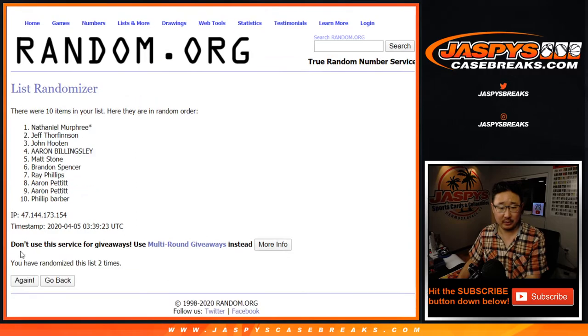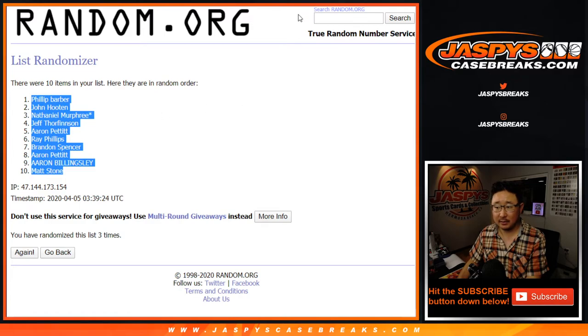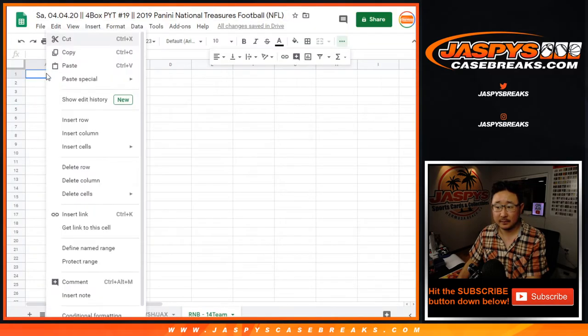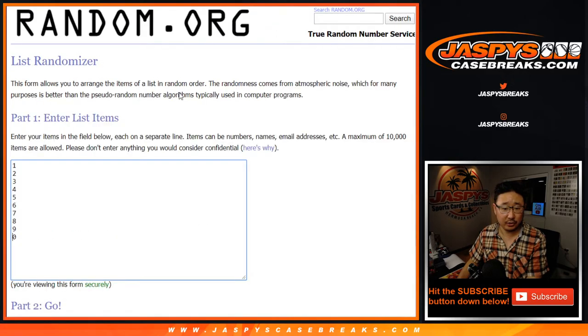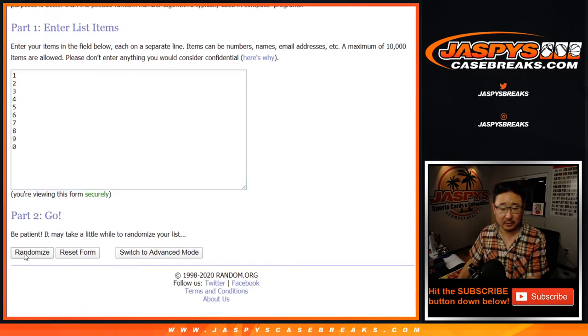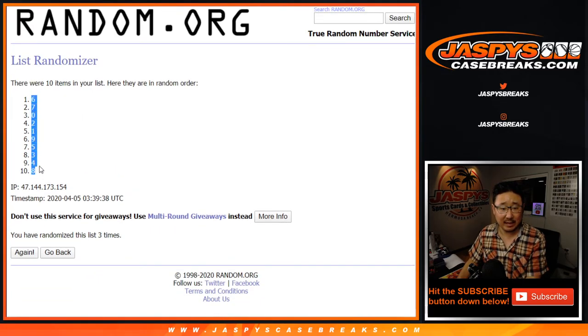Two and a one. Phillip down to Matt. One and two, three times for the numbers. After three times, we got six down to eight.